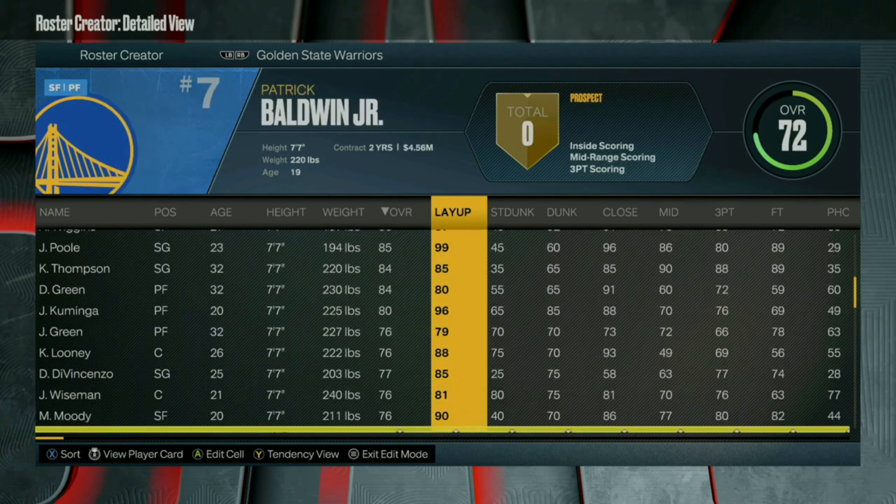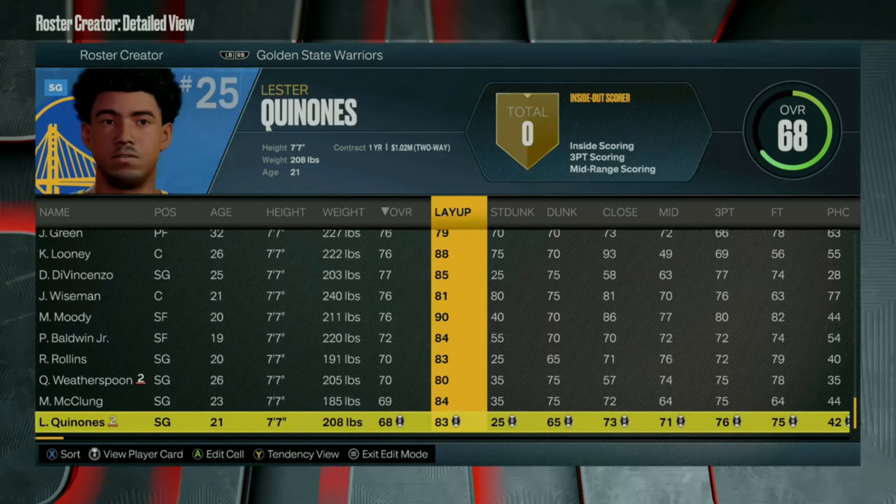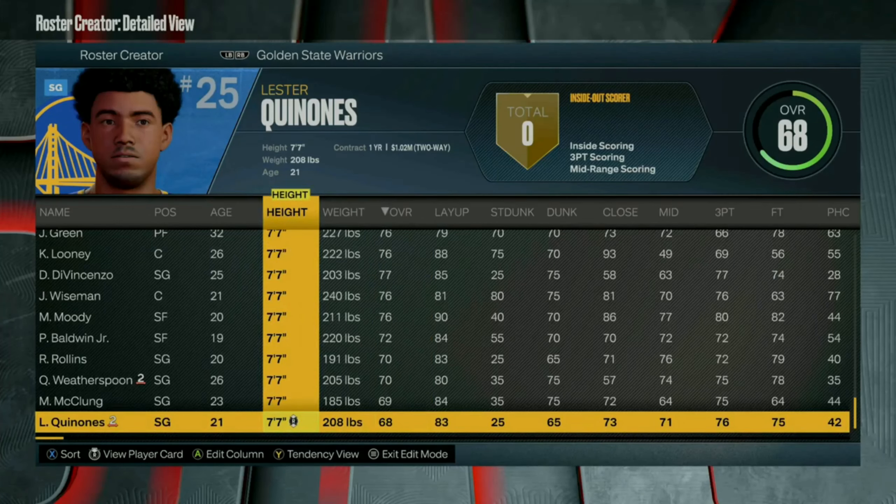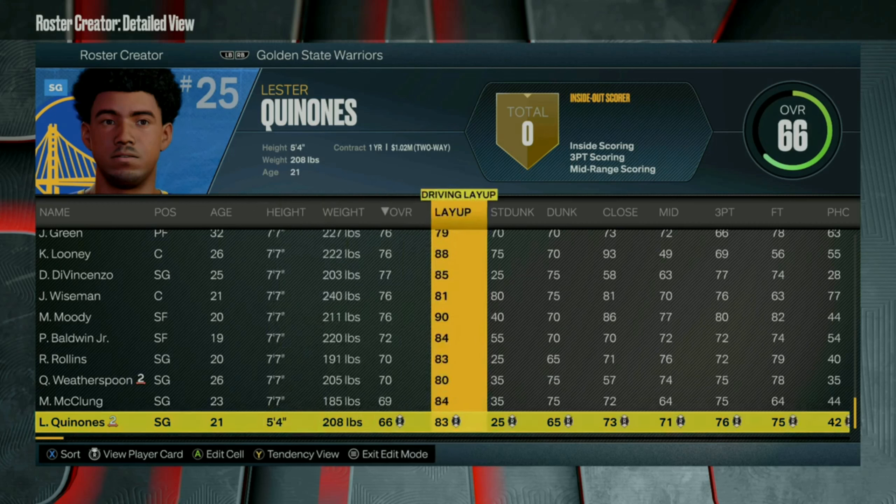And then once you do that, go all the way to the very bottom and find the worst player on the team, make this player as short as possible. Then you want to give this player all low attributes. It looks like the lowest that you can go is 25, so you wanna give this dude all 25 attributes.